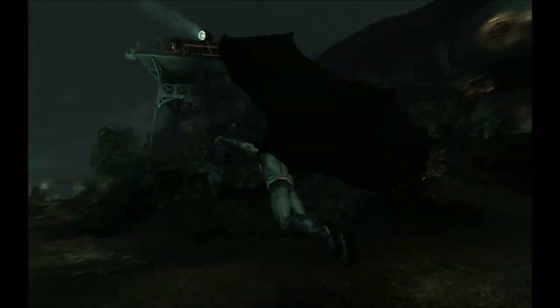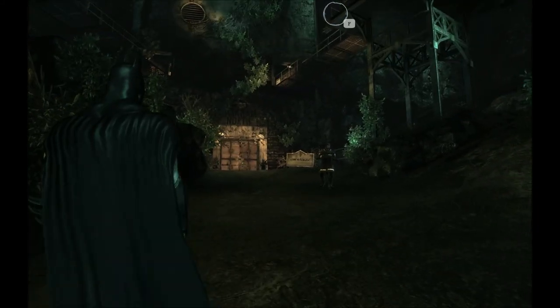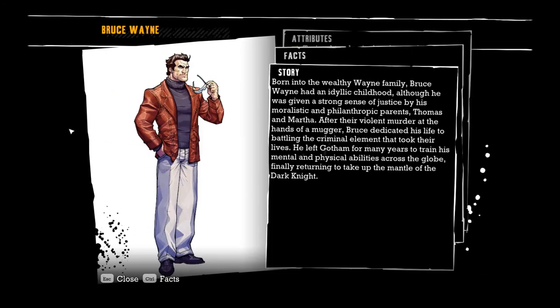So let's glide over here — that's fun. Let's check out that other character bio I unlocked, which is right here: Bruce Wayne. That's also Batman, obviously. I don't think there's anyone watching this that's unfamiliar enough with Batman that they wouldn't know Bruce Wayne is Batman — but in case you didn't, now you know. Born into the wealthy Wayne family, Bruce Wayne had an idyllic childhood, although he was given a strong sense of justice by his moralistic and philanthropic parents, Thomas and Martha Wayne. After their violent murder at the hands of a mugger, Bruce dedicated his life to battling the criminal element that took their lives. He left Gotham for many years to train his mental and physical abilities across the globe, finally returning to take up the mantle of the Dark Knight.